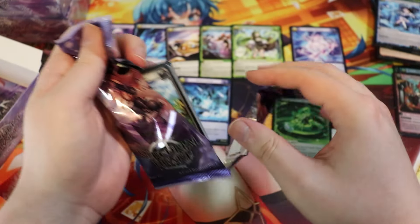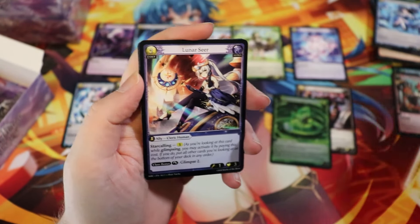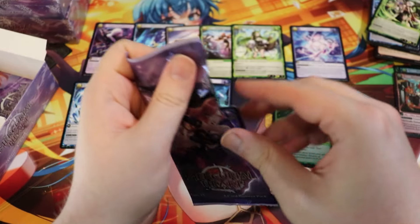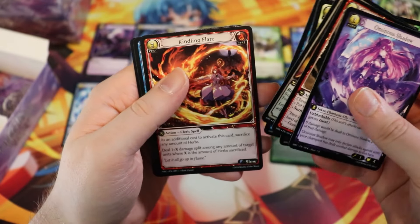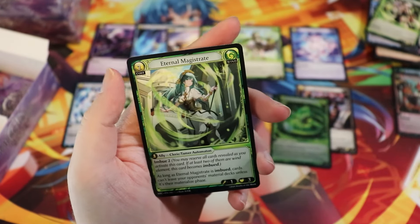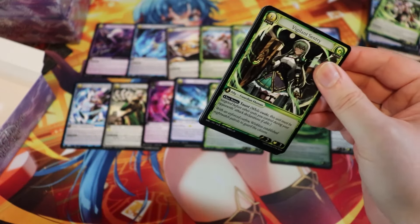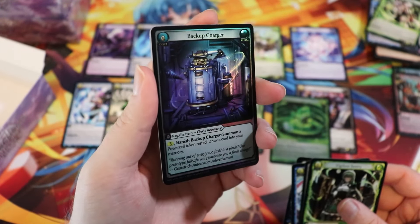I think this set is like incredible, and if they can continue this path it can just be upward and onward for Grand Archive. I think it already is — the game's doing super super well. There is CSR Ominous Shadow — shout out to Gul, another one of my favorite artists. And if you're watching this far, I'm actually going to be working with Gul. He's going to help me do some Katsumi art I'll use for thumbnails.